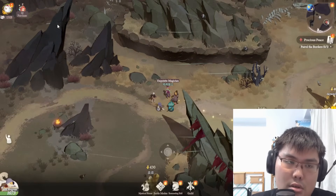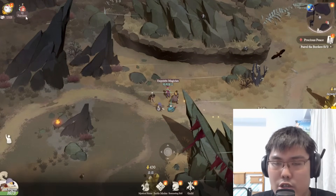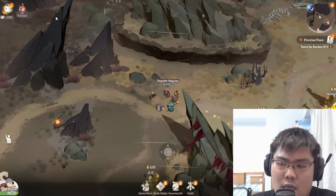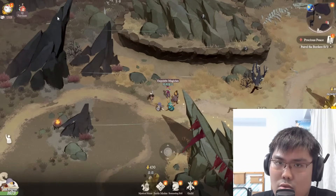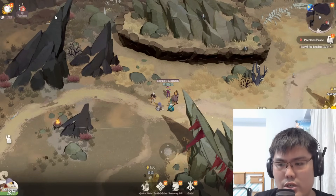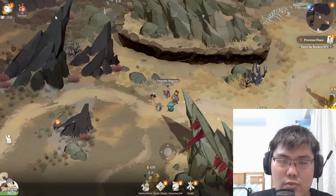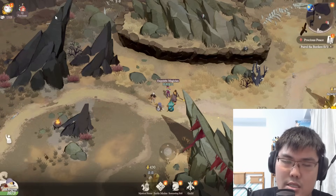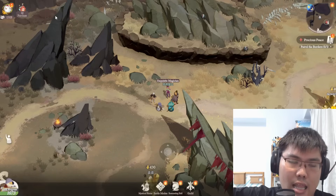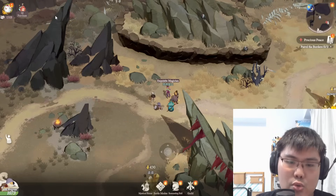I actually have two accounts on the PTR side — in case you guys don't know, one is my main and one is this 'chicken little,' signified by the chicken icon. I call it chicken little because it's the smaller account. This account is roughly six months old, and depending on your own account condition and optimization, you should be able to achieve what I achieved in six months or even less.